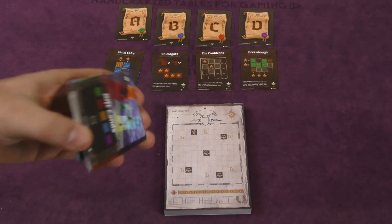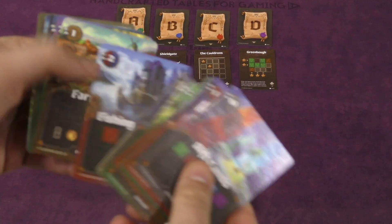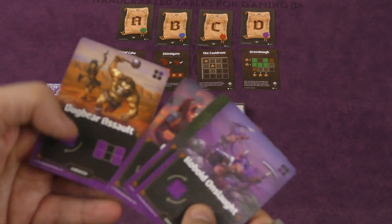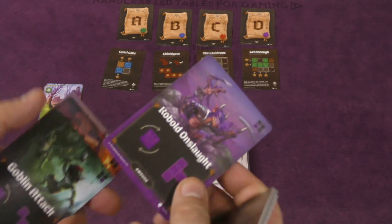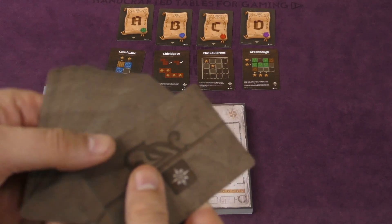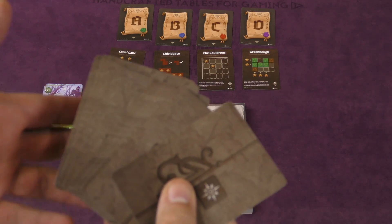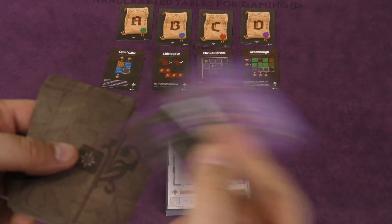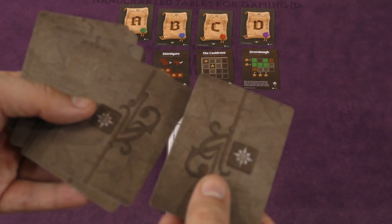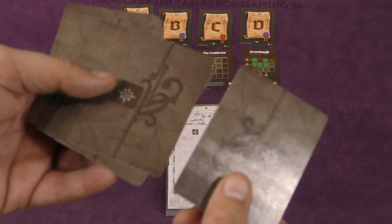A deck is going to be shuffled that has a whole pile of different kinds of cards in it. You're also going to be shuffling four cards that have monsters on them — called ambush cards — and putting one in the deck. Each season, another one will be added, so it's possible that once one of these comes up it's discarded. It's possible that you'll see all four over the course of the game, and there's a very small chance you might see none of them.